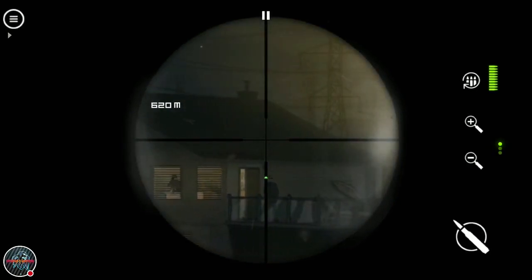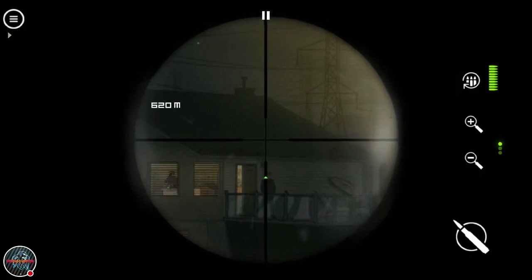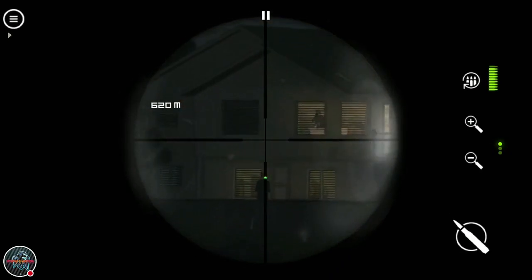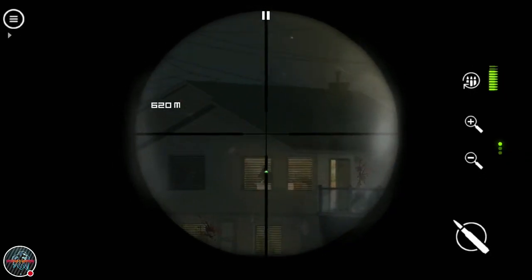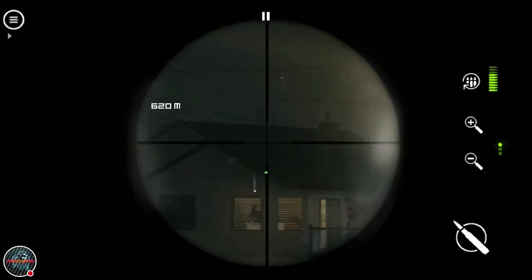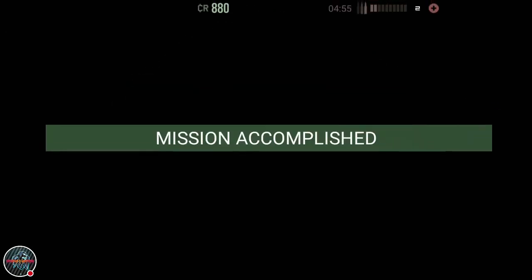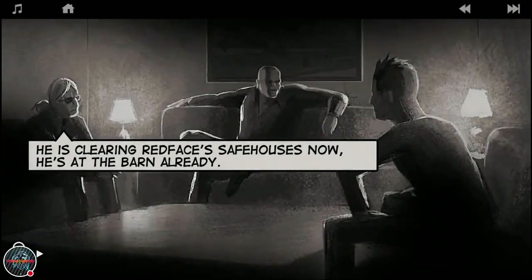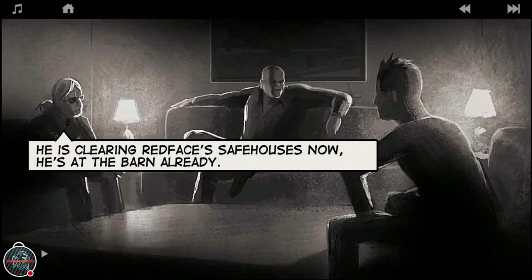I should get the right guy to kill first - shot, headshot! I'll kill this guy because he's on a phone call. I'll try to get a double and a headshot - a triple headshot at 620 meters. Three headshots! He is clearing Red Face's safe house and is at the barn already.